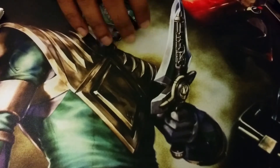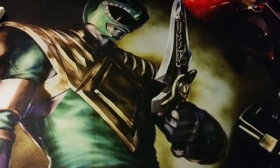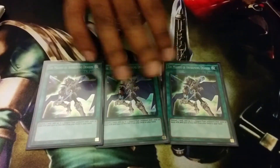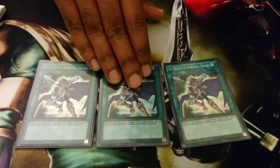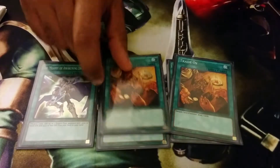That's 20 monsters — 10 rituals and 10 non-rituals. For the spells, I run 20. I run Triple Melody of the Waking Dragon. You want to see Chaos Max as fast as you can so you run three of this. You can also search out a Blue Eyes if you want to trade it in, for example — I like doing that pretty often.